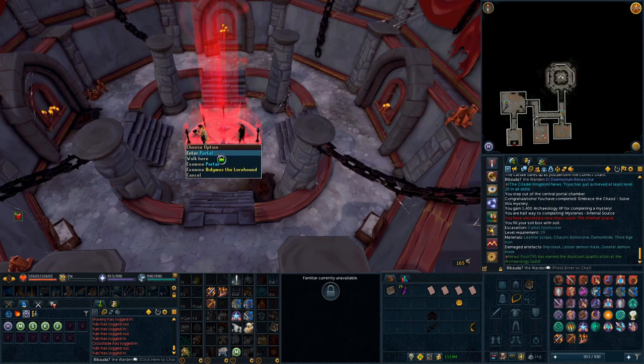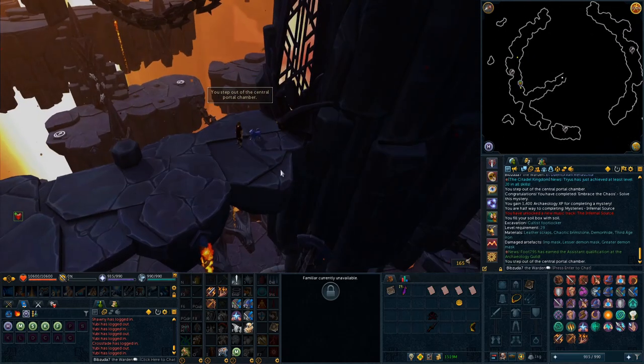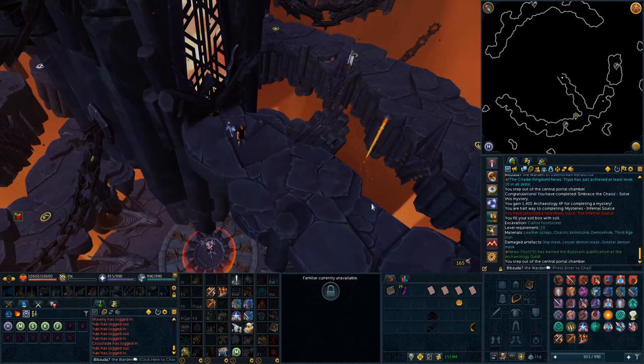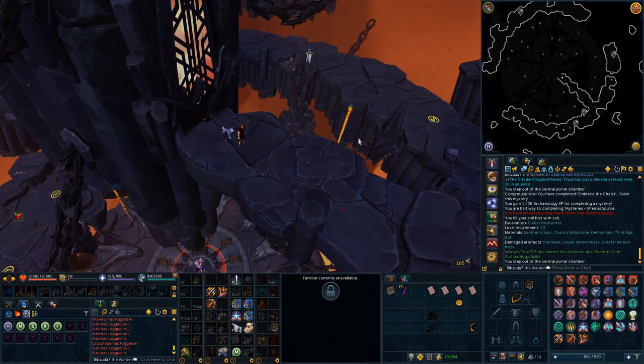That will activate the portal, which was previously just the symbol on the ground. Once you enter the portal you'll be in this crazy new area of the Infernal Source — it looks absolutely sick. There's also another mystery in this area I'm still working on for my hardcore, which will probably be the next video. Once you step through, you will have completed the mystery 'Embrace the Chaos.' I hope this helped, and I'll see you guys in the next video!